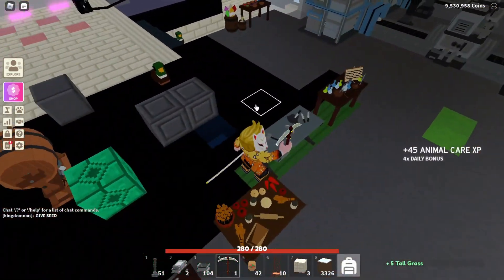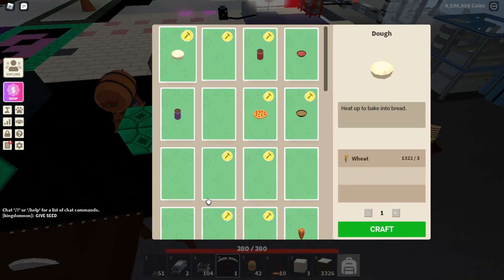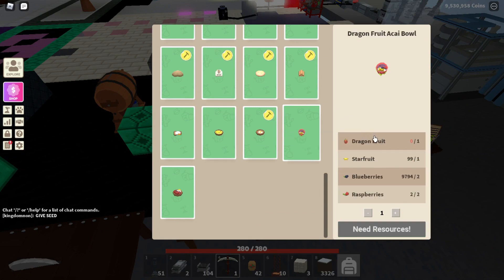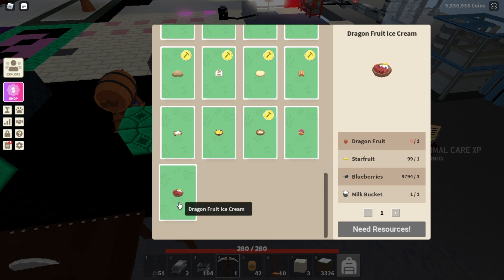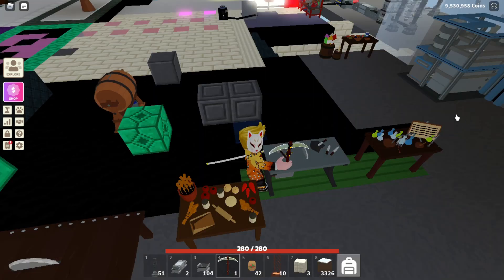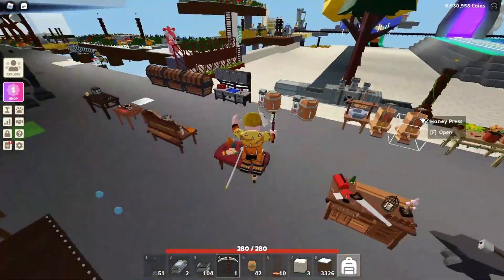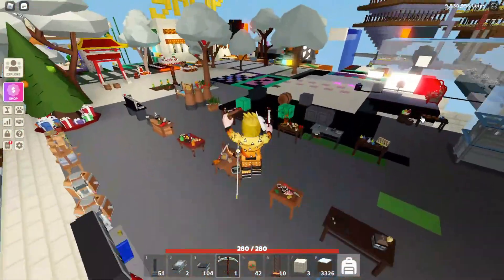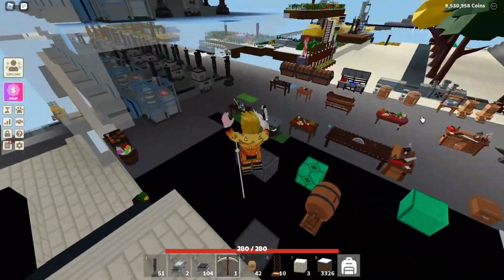I want to go to the cooking table to check the new recipes and see if they give you any boost. Dragon fruit açaí bowl needs star fruit — I have blueberries and raspberries but I'm missing star fruit and dragon fruit. It doesn't seem to give you any boost. The ice cream also doesn't give you anything. I think when they add new food they should give some kind of boost, otherwise there's really no point.